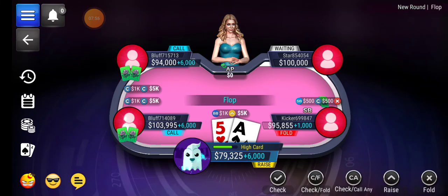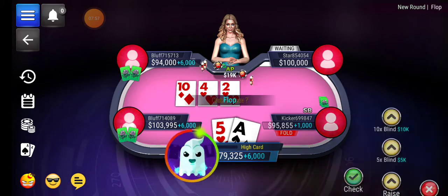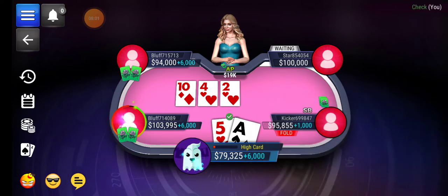When I raise by a larger amount like 10 times, it's not so much because I'm trying to tell them I've got a great hand — it's more because I just want to make more money off the hand because I think I'm going to win. But I suppose that is telling them I've got a good hand.